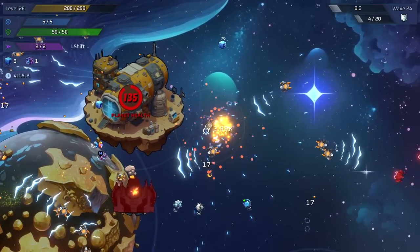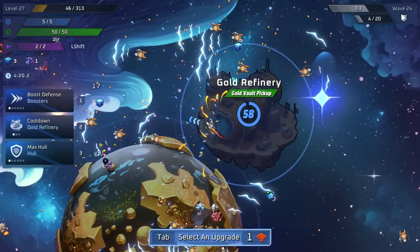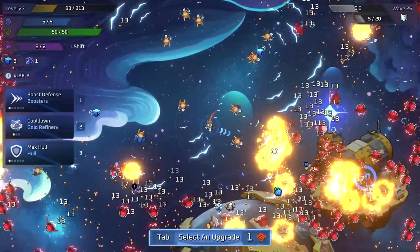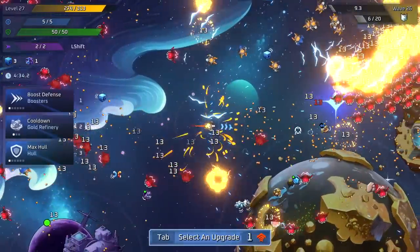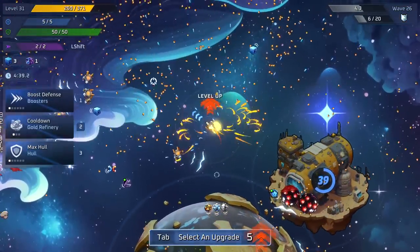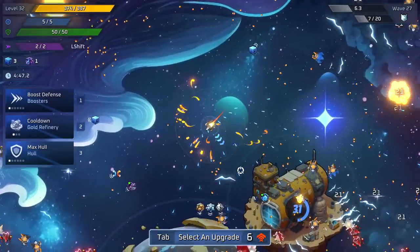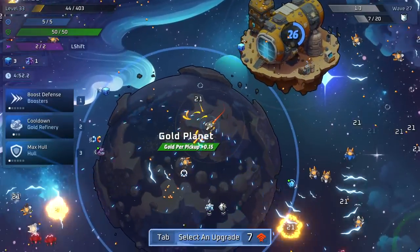One thing I'd recommend to new players: don't get out of control with your build too rapidly. Every single weapon you take has about five upgrade trees, so if your first five level ups are all new weapons instead of upgrading existing ones, you've just added 25 things to the draft that dilute your pool. This is definitely a game where you want to max out one or two things at a time before moving on to the next weapon. My experience has been much more successful that way.